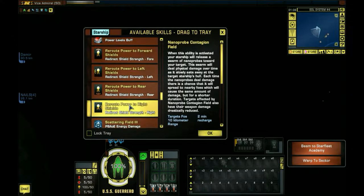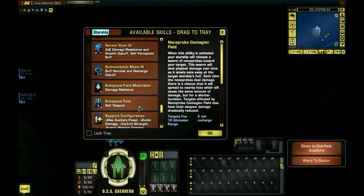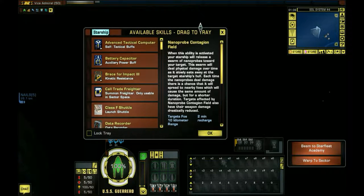The Nanoprobe Containment Module gives an extra 6% to exotic damage, 10% all damage resistance. Full physical damage for 20 seconds - 50% all damage for 20 seconds. Chance to apply nanoprobe contingent field to up to 6 enemies within 3 kilometers - that's not too bad but it's an awfully small distance. Probably good against ISA when the spheres come out and like to get close. Chance to increase every 2 seconds for 12.5% to 100% physical damage.